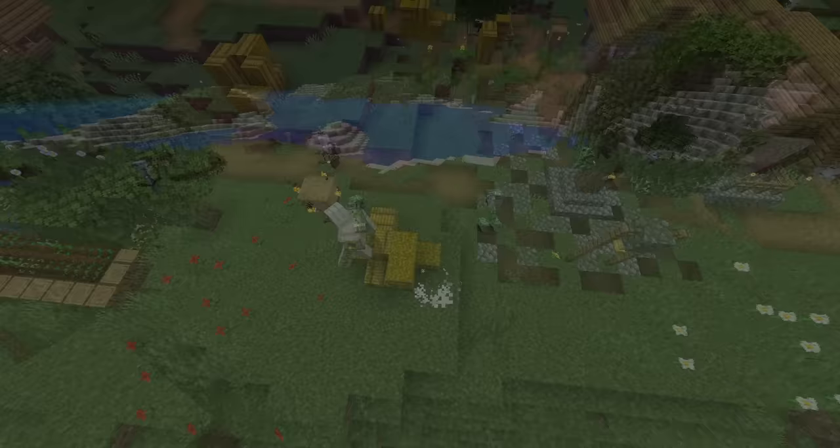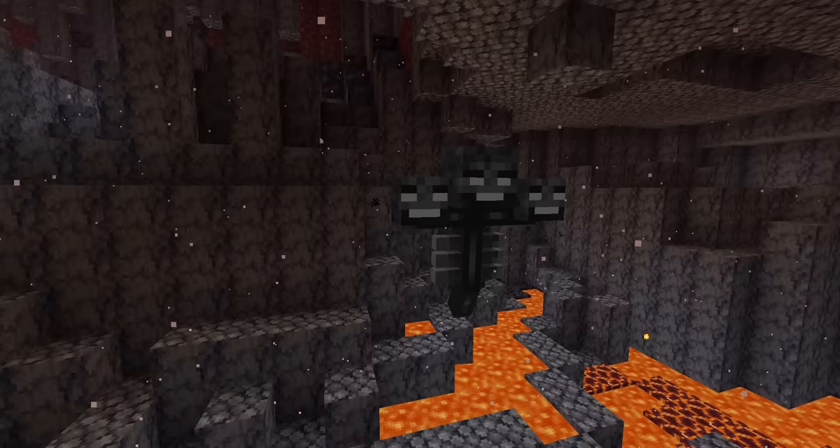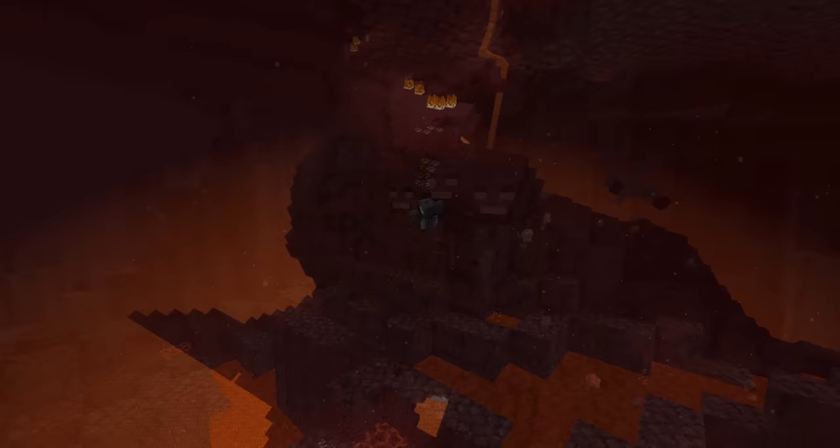The worlds of Minecraft are sprawling and complex, inhabited by many different types of creatures and mobs. Some of these are more advanced than others, such as the villagers and their arch enemies the Illagers. But there are a few mobs that are different in seemingly fundamental ways. And perhaps no mob is more confusing and unsettling than the wither. A player could complete the entire game without seeing one, yet the wither is undeniably important. But how? What's its purpose? And why is it so unique compared to other mobs?